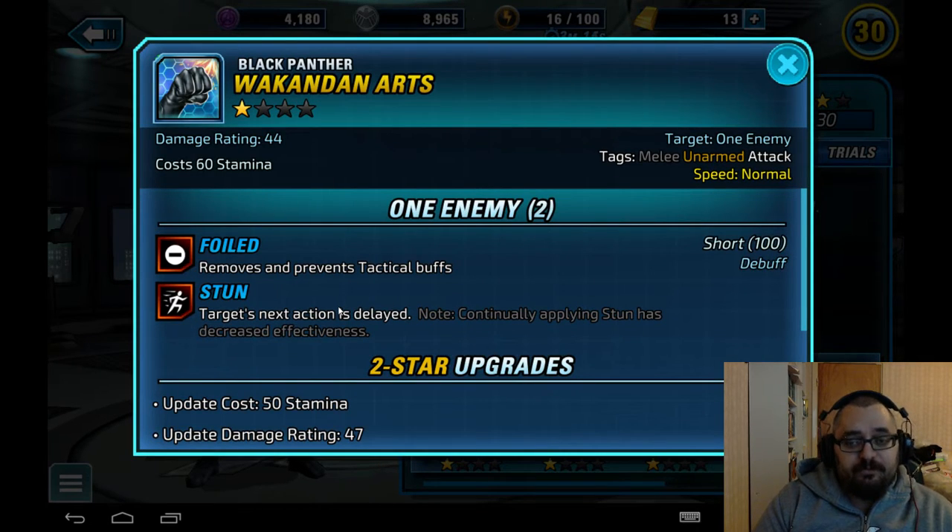He also has Wakandan Arch, which is quite good — it's a stun and a Foiled, which removes and prevents tactical buffs, so it's essentially a purge and a stun. Generally speaking, in both PvE and PvP it has specific uses for specific situations. In PvE, until they add in more enemies that need to be purged, you don't use it much, but it's good to have in case you want it.